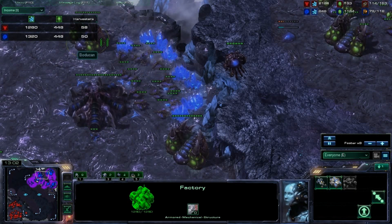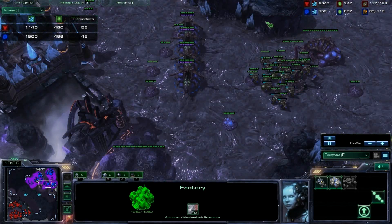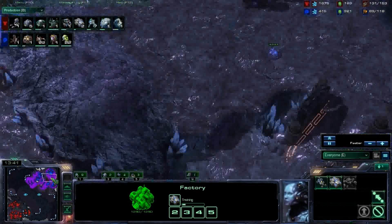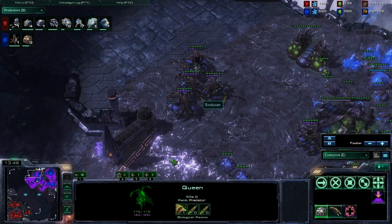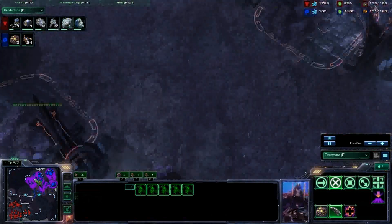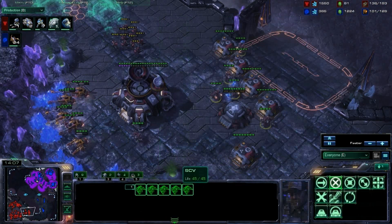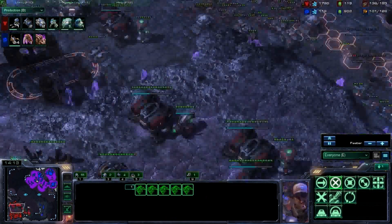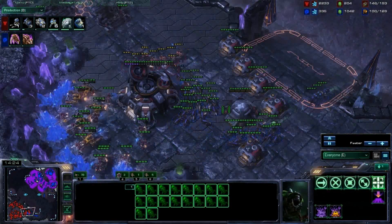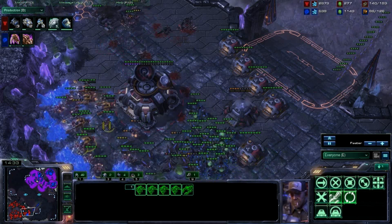He's going to drone again — he wasn't at the right number. 50 is the key number. Once you get 50 drones, you just go relentless. He's going for 2-2 upgrades, which is good because I'm basically starting my 2-2 as well. Here comes the Banelings and Lings. The goal of these attacks is to stop your bases from mining and kill all these SCVs. If he can kill all these SCVs, that's huge for him.